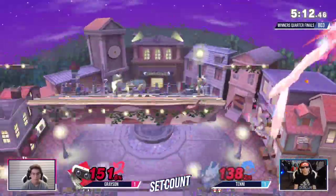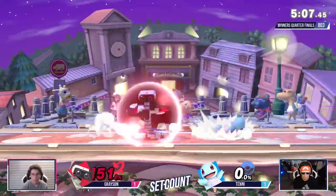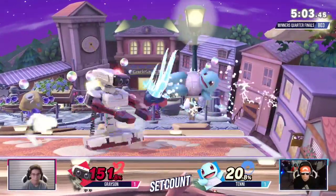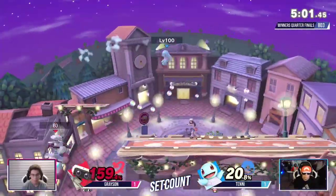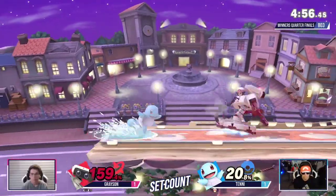Good evasion. But that side B is going to catch him off the jump. Grayson adaptation — a lot of players exhaust options when they miss a move like that. Grayson definitely called out Tenny on that one. Now Tenny can get this stock real quick. I definitely thought he was going to go for a grab there though.